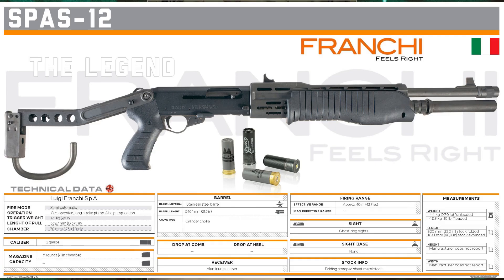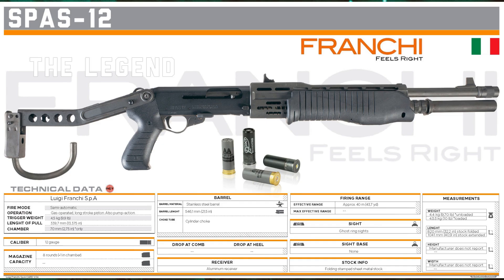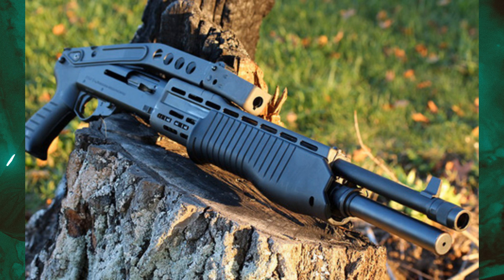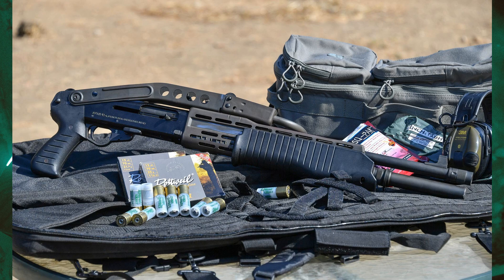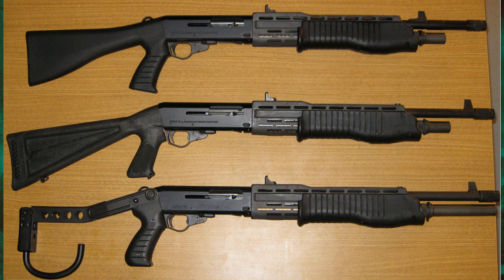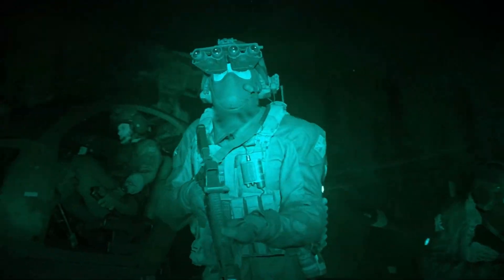Next up, the SPAS-12 — a weapon that wasn't in Modern Warfare 2019 but was in Black Ops Cold War. It's a very recognizable design with its place in cinema history, firing 12 gauge. It's a pump-action gas-actuated semi-automatic shotgun with a tube magazine extension: five-plus-one, six-plus-one, seven-plus-one, or eight-plus-one rounds. I'm not a big shotgun guy, but these semi-automatic and fully automatic shotguns need proper balance — within five meters they should destroy, but spread and damage drop-off at range is important.